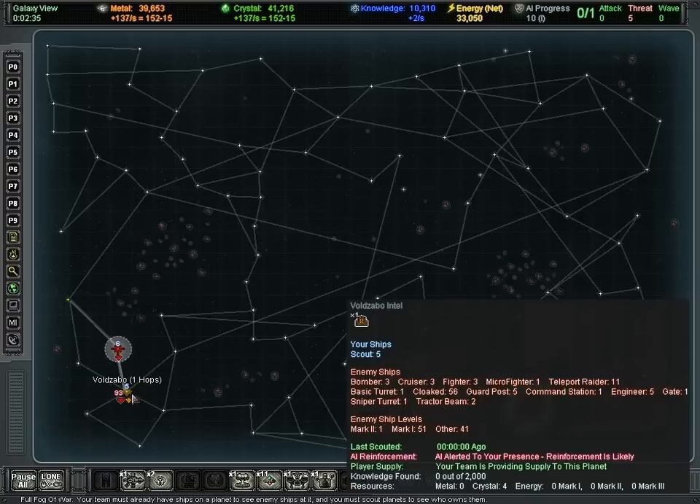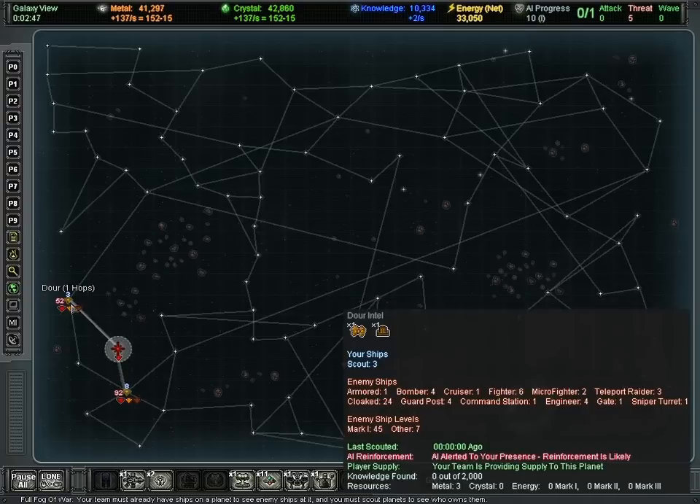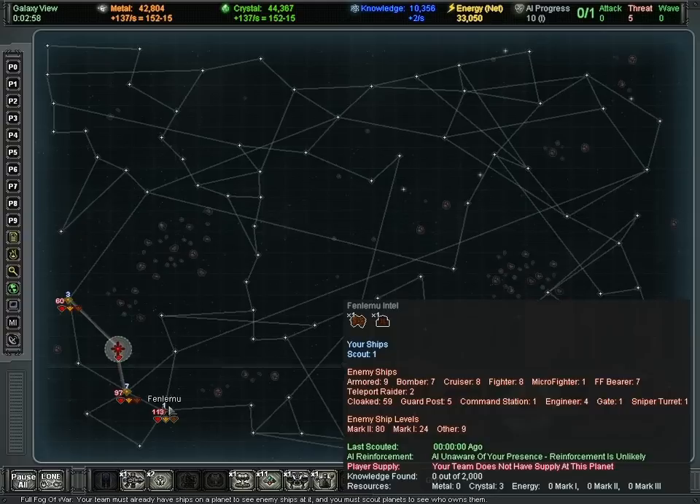There's our first report: zero metal, four crystal on that one. That's a fairly weak planet with fairly low value, but it's right next to us so we're probably going to take it. This one has three metal, zero crystal. This isn't too good of a starting area because there's not a lot of resources right next to us, but we'll deal with that.